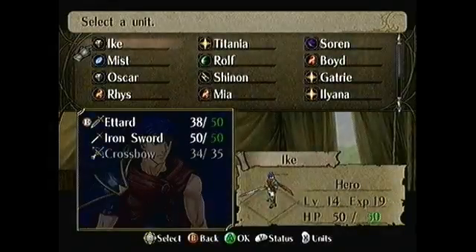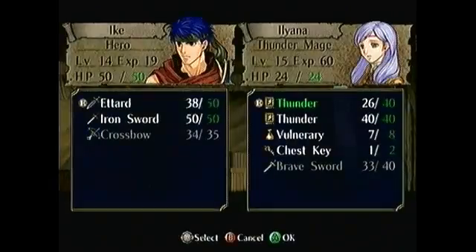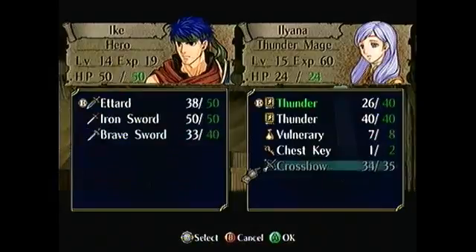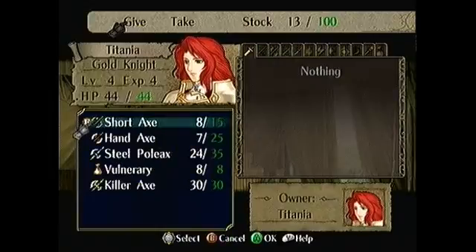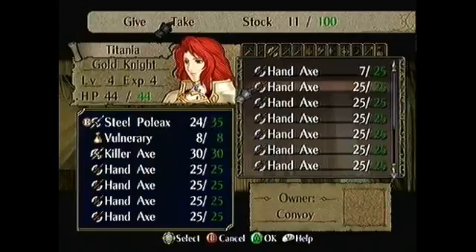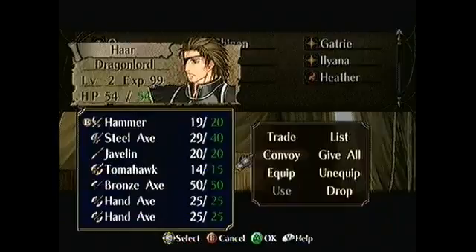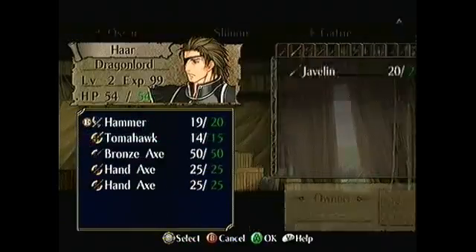Now we're going to go to items. Ike will trade with Ileana for the brave sword, and we're going to trade the crossbow to Ileana because we don't want it clogging our inventory. Now Titania is going to give away her short axe and hand axe and take these hand axes. We don't technically need the vulnerary but you can use it in 3-4 as a safety, though you usually don't need it. Now one up to Haar and we're going to give away the steel axe and javelin and leave the base.